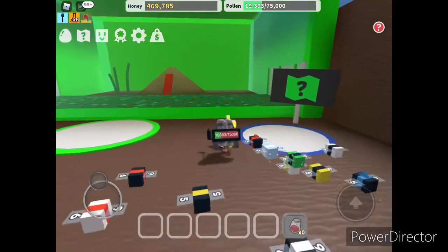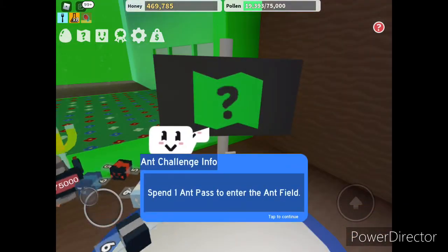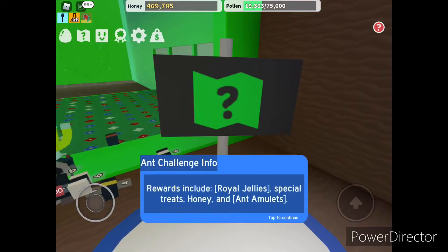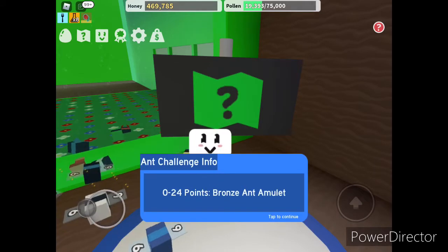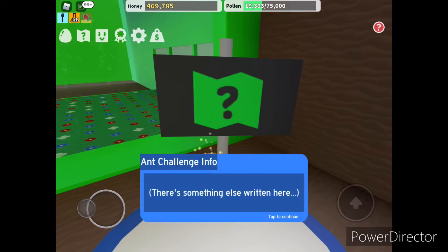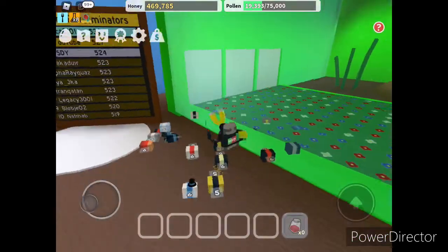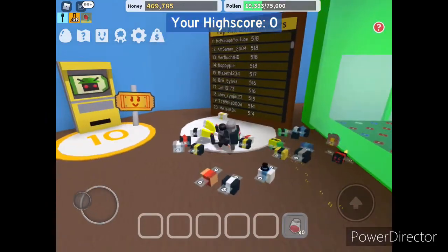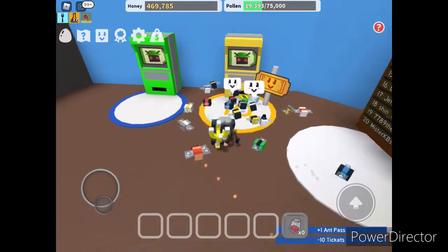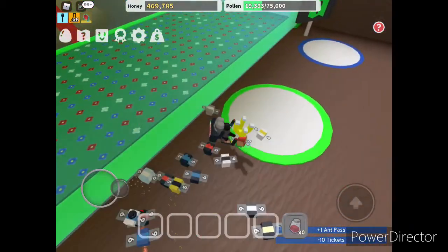Here is the 20-bee section where you need 20 bees. You can pause to read this — basically it's the ant area where you can battle these ants and forest stuff. These are the highest high scores. I'm just gonna grab an ant pass so I can show you what to do.